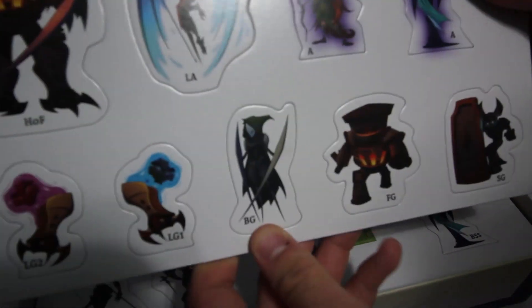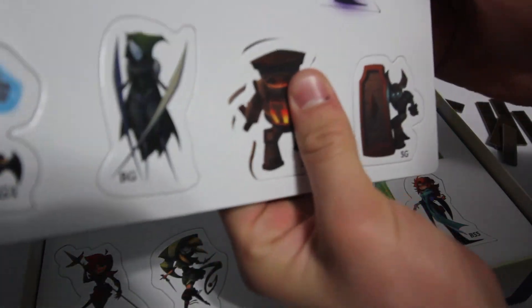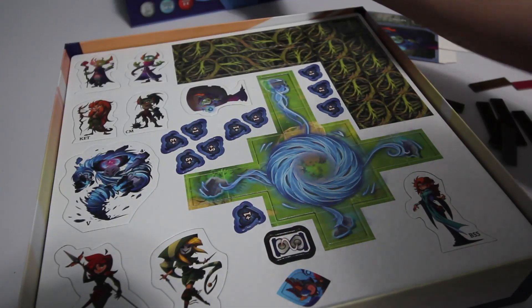We have our new pawns here for some of our mini bosses and such. Some of these guys look interesting — punch out pretty easily.